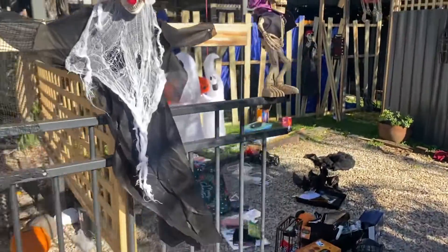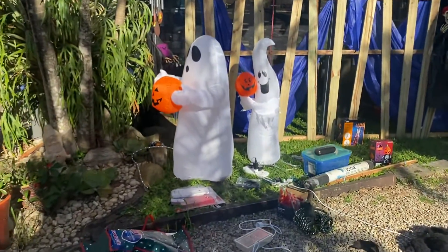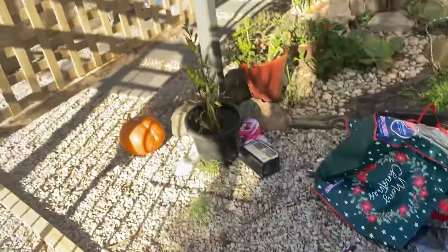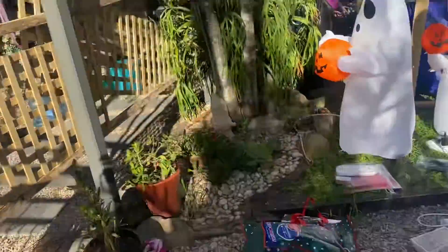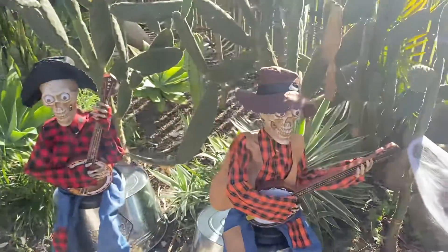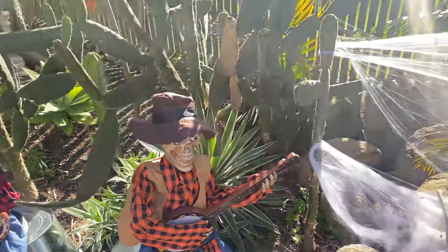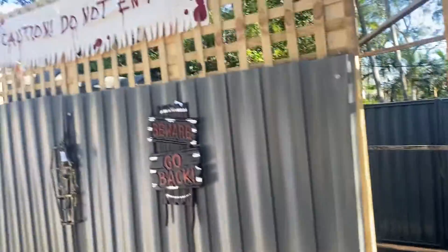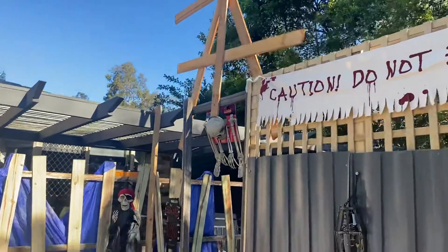We've got bats, scary dudes, ghosts, more blow-up things to go there, and a sewer to find homes for all this type of stuff. The plan is over there is the exit — I'll walk through it. Through here is like the entrance. We've got these guys — if I make enough sound they're supposed to sing and stuff. We've got to finish hanging those guys up there. We've got the crow watching out and the Blair Witch sign above the entrance.